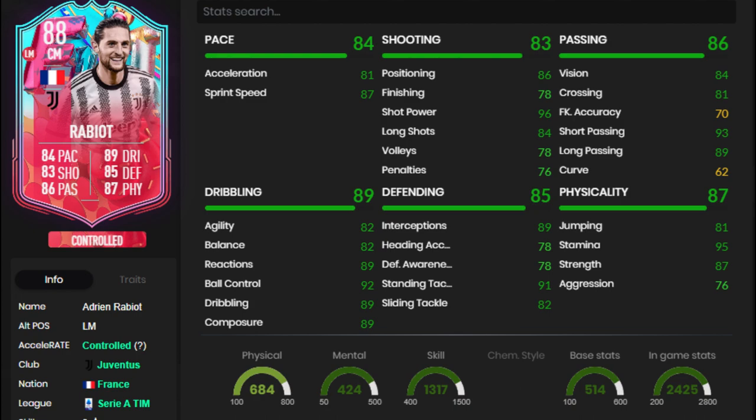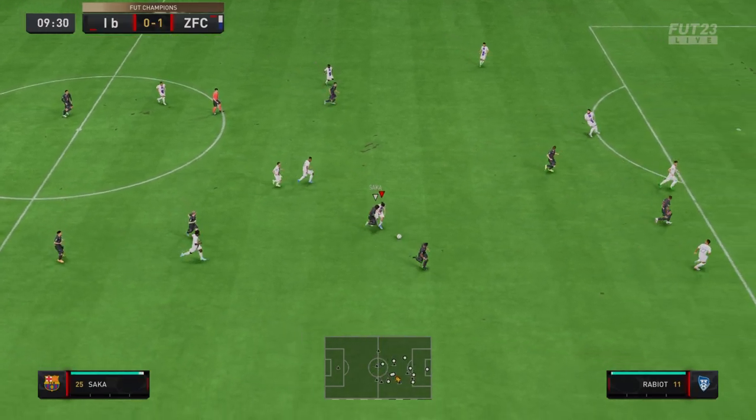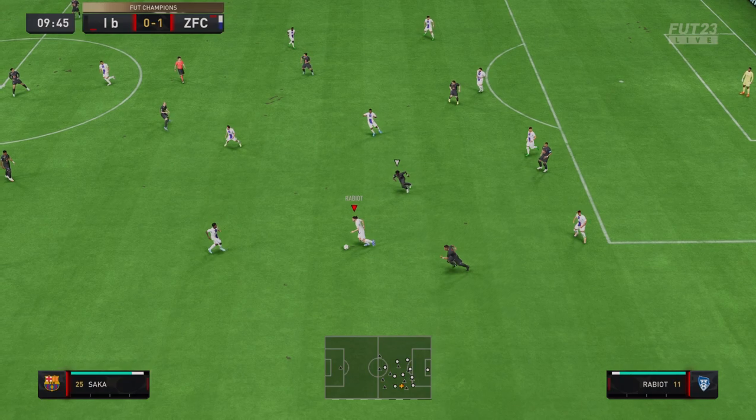He's got the high and average body type, three-star skills, and his shooting is his worst stat. He's definitely more of a defensive midfielder. He does have medium-medium work rates, which hurts. But just looking at his stats, everything's really solid — high composure, good positioning, good defending stats, good physicality. Aggression is a little low, but overall he's got really good stats.